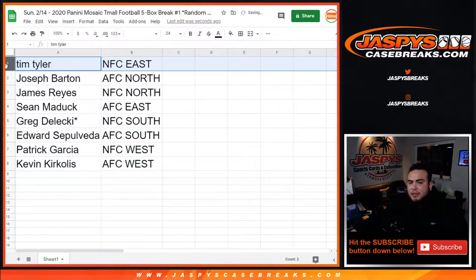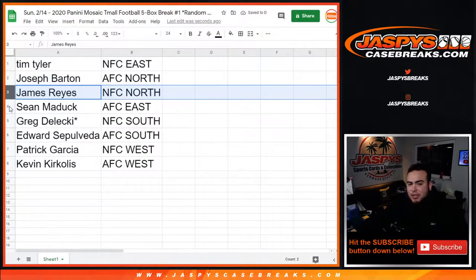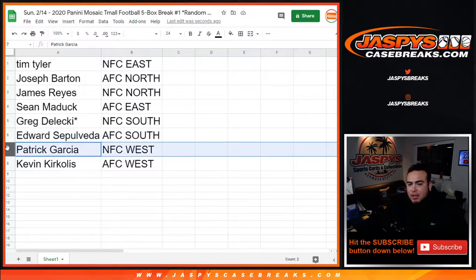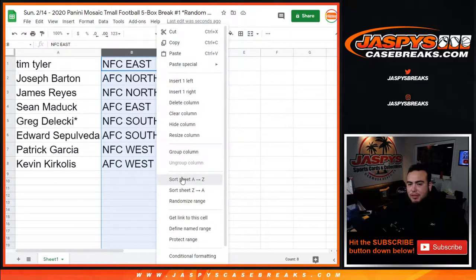Tim with the NFC East, Joseph with the AFC North, James with the NFC North, Sean with the AFC East, Greg with the NFC South, Edward with the AFC South, Patrick with the NFC West, and Kevin with the AFC West. Let's alphabetize those — and there we go.